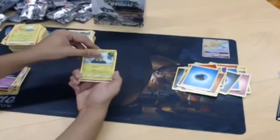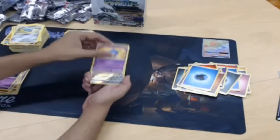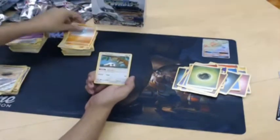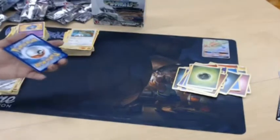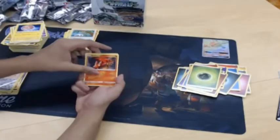If I recall correctly, in the original rule booklet back in 1999, energy was basically mana — you played it like mana. You didn't attach it to Pokemon way back when, which made for some awkward draws. I guess Pokemon's coming up on their 20th anniversary for the card game soon. I don't know if they're gonna do anything fancy for that — hopefully!